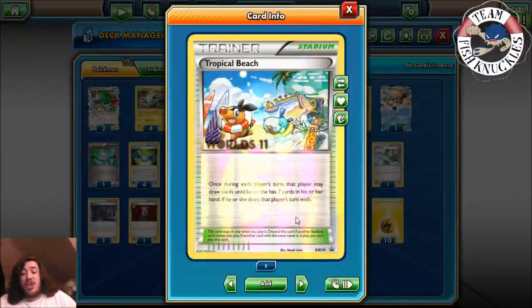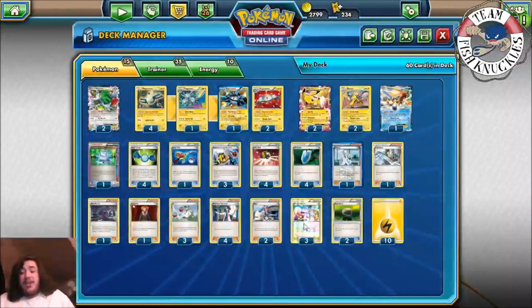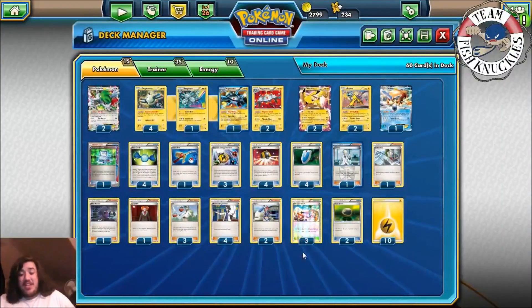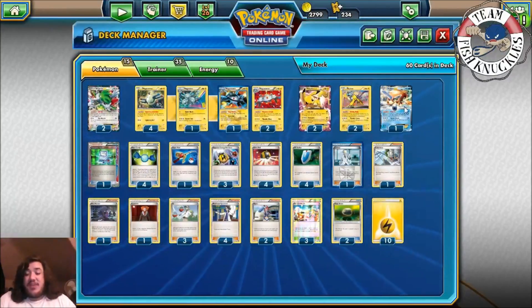Tropical Beach lets you draw up to seven cards in your hand, but you end your turn. That seems bad, but turn one you're not attacking with this deck — you have to Rare Candy into Magnezone first. So you need a turn of using Tropical Beach. We also play two Float Stone to give Keldeo a free retreat, and ten Lightning Energies.